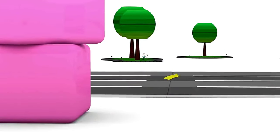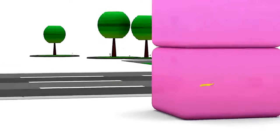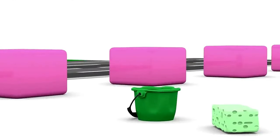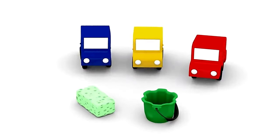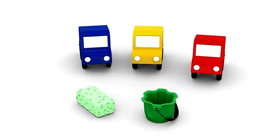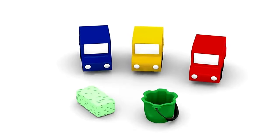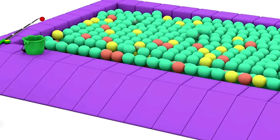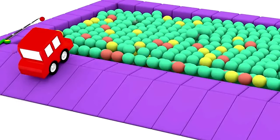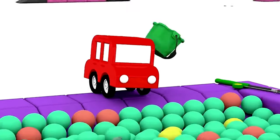Oh look — a piece of yellow waste paper is blowing about with the wind. It fell into the rubbish bin. Let's find all the rubbish in the playground and put it all into this bin too. The red car will begin finding all the rubbish in the ball pool — let's see what you can find in there, red car.